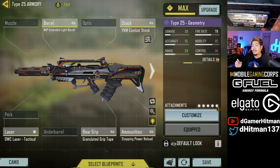Let me show you guys the builds we're using. This is the stopping power build — it's a very good build. If you want to use a red dot, just take off the granulate and you can put your red dot on. Very solid build indeed.